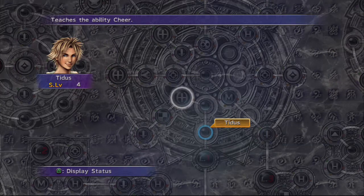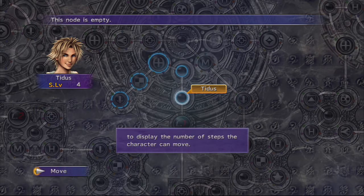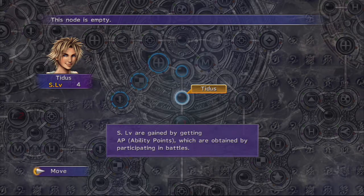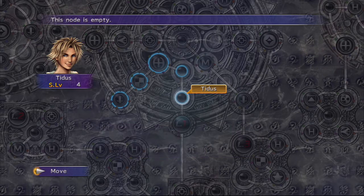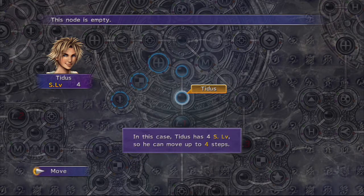By pressing X, the cursor returns the character's position and a list of commands appear. Select Move to display the number of steps the character can move. The number of steps a character can move is equivalent to his S level — Sphere level — which is on the left by Tidus's face. S levels are gained by getting AP ability points, which are obtained by participating in battles. In this case, Tidus has 4 S level, so he can move up to 4 steps.